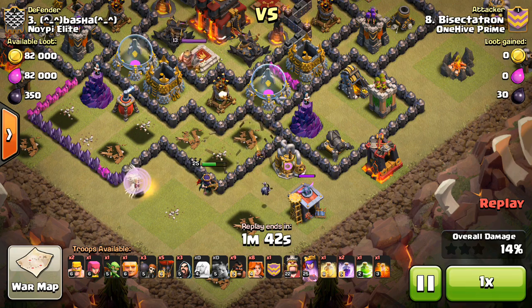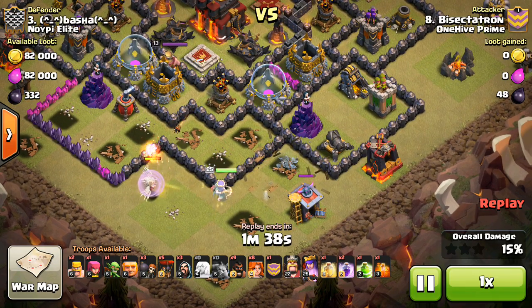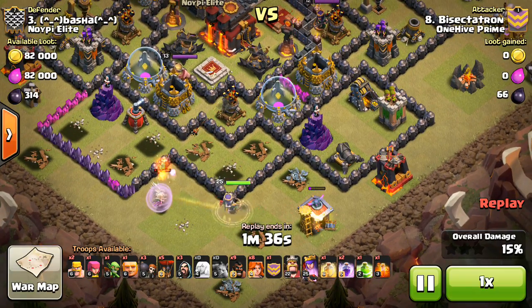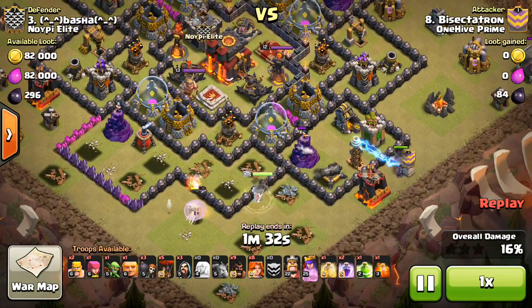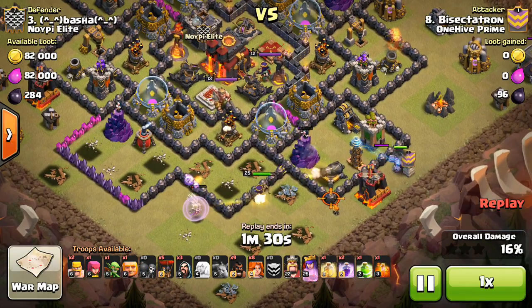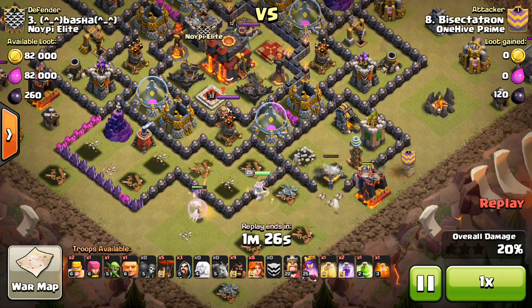Anyway, my queen's working her way around. She did get a lot of defenses taken out. But another thing is, because I didn't plan on her going this way, I dropped the healers in a bad place, and now they're going to get shot down by that air defense. So not getting a huge value from those healers. I wasn't expecting the air defense to shoot at them because I thought she'd go up north.